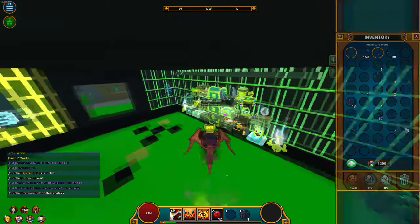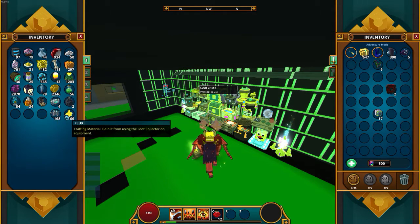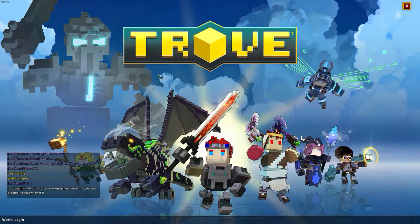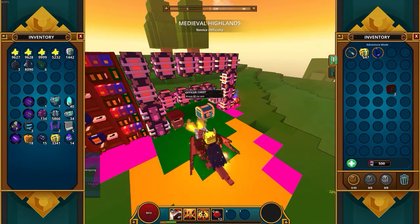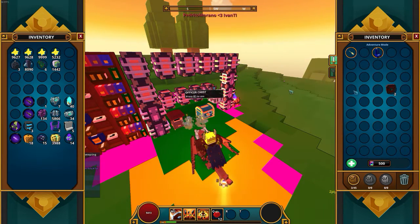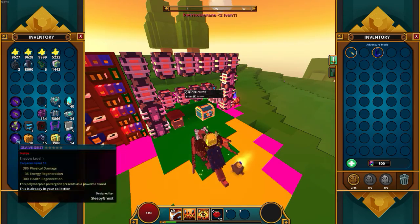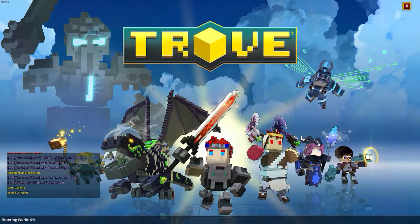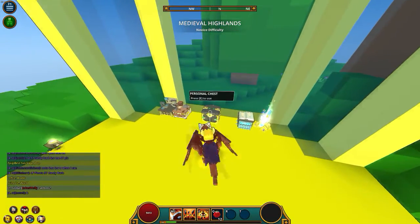If you guys want to know what's in my chest, I just like to dump everything in here so I can take it out later. Go to my club world here — if you haven't checked out how to get more storage in Trove, go check that out. I'm pretty low on flux right now. With all my shadow items — actually, if you guys are watching this and you're in my club, I'm gonna give you guys some shadow level 1 items.